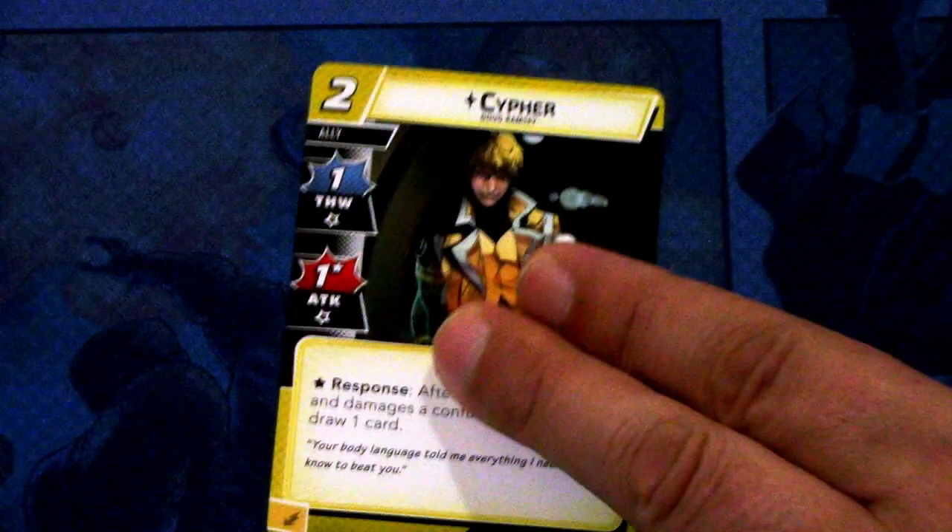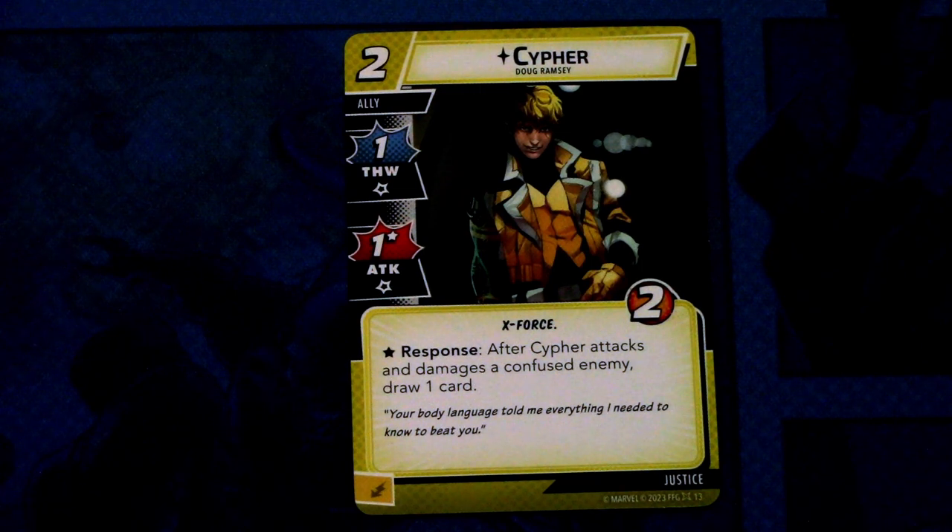Next we have Cypher. Cypher is a two cost ally with one thwart and one attack with an asterisk, X-Force traited, and two hit points. Response: after Cypher attacks and damages a confused enemy, draw one card. And Cypher can be committed as an energy resource. So another cheap Justice ally which seems quite useful.